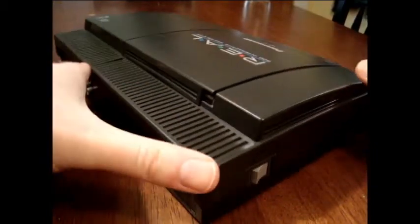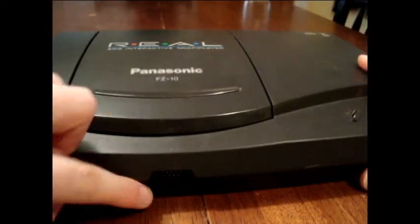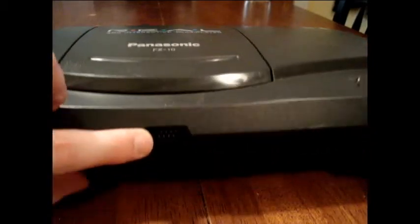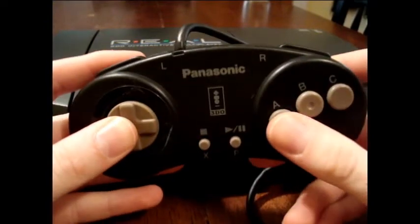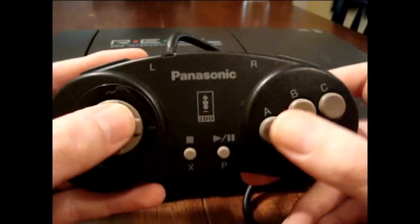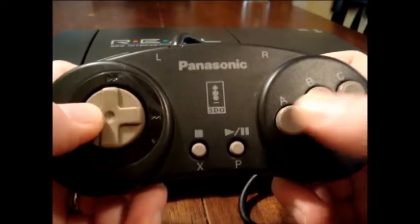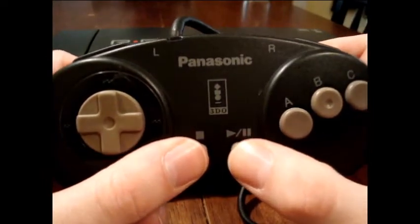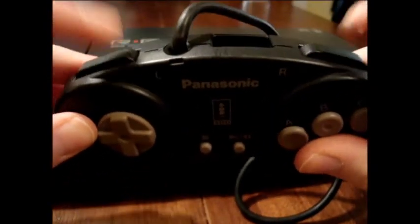It definitely had a different kind of design, especially compared to the different versions like the Gold Star. As you can see, there was only one controller port. Here's a look at the Panasonic 3DO controller — it's a lot like a Sega Genesis or Super Nintendo controller, kind of like if those two had a baby. It's very comfortable. You've got play, pause, start, select, buttons A, B, C, and bumpers.